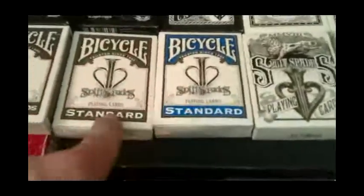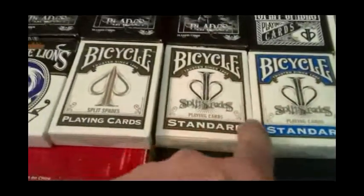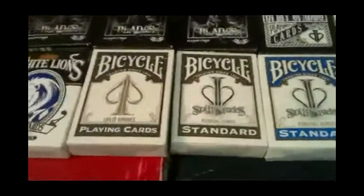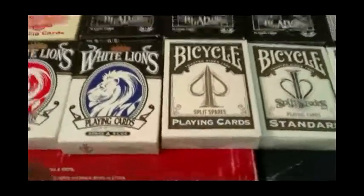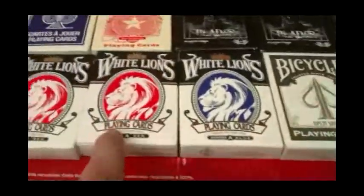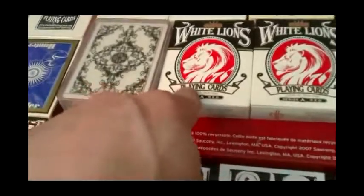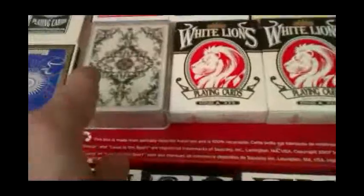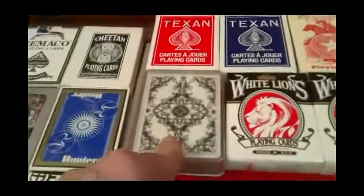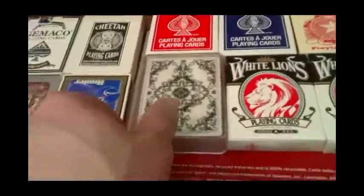This is the stripper deck. This is a marked deck. These are rarer versions, and then this is the version you can find anywhere of the marked deck. Then there's the White Lions blue, White Lions red, and the White Lions purple — ultraviolet, whatever you want to call it, it's pretty much a blue deck. And this is a custom deck that I had printed myself — decent quality but the back design is a little bit blurry.